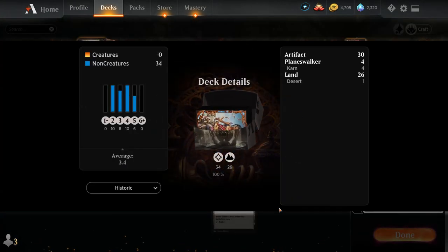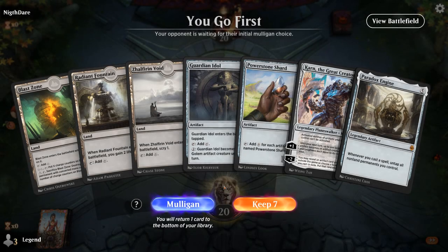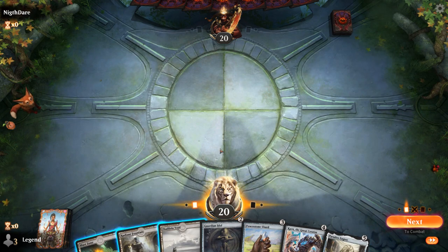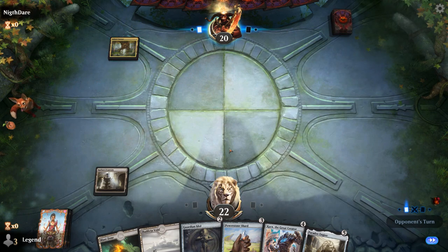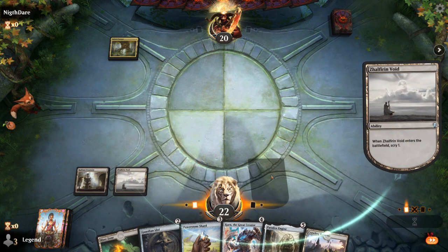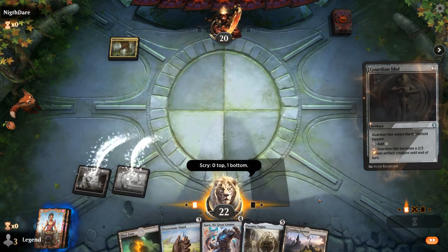That's our deck. Now let's jump into some games. We're on the play with a nice-looking hand — lots of cheap ramp, Karn to get Mystic Forge, and Paradox Engine already in hand. I'll wait on Zelforn Void to give myself an extra draw step. Now that I drew a land, I probably don't need more lands, so we'll play Void. Reservoir I typically don't want to draw early, so we'll put that on the bottom.